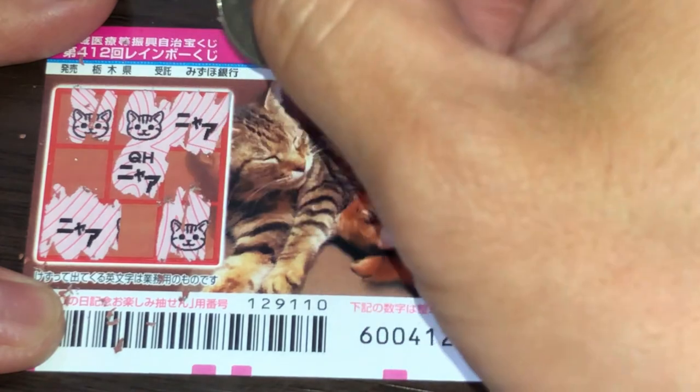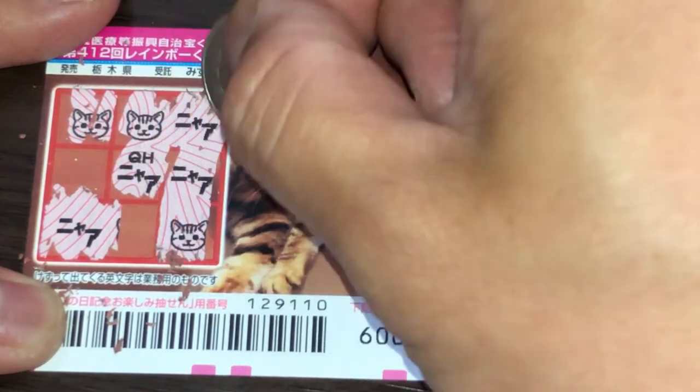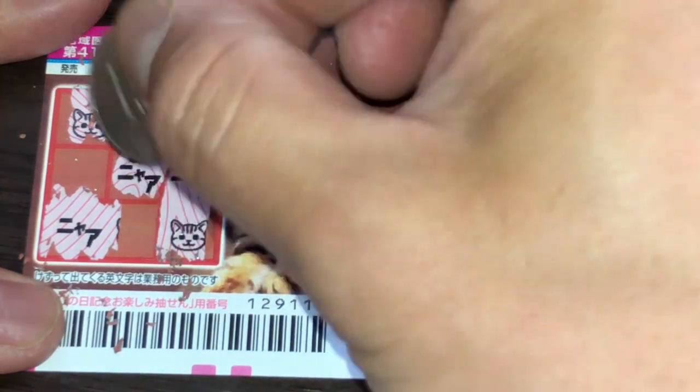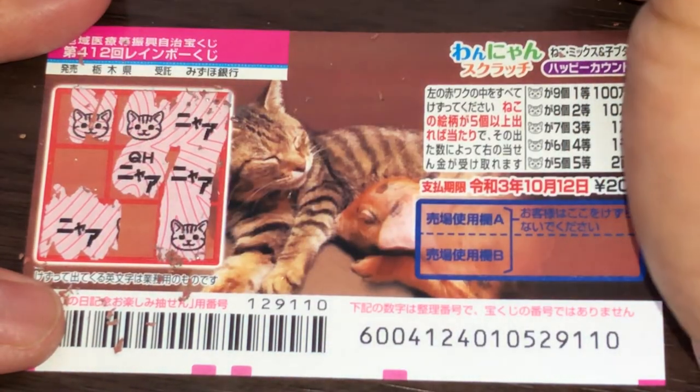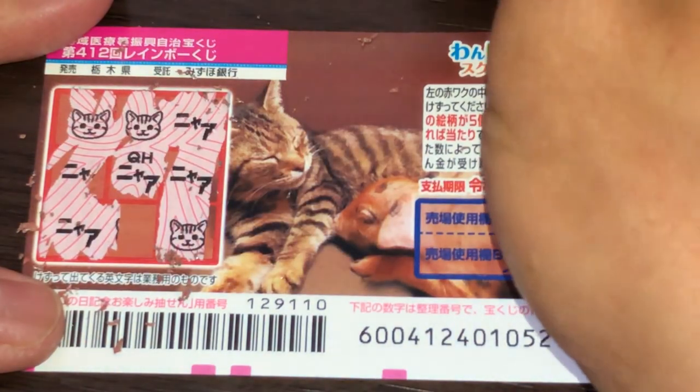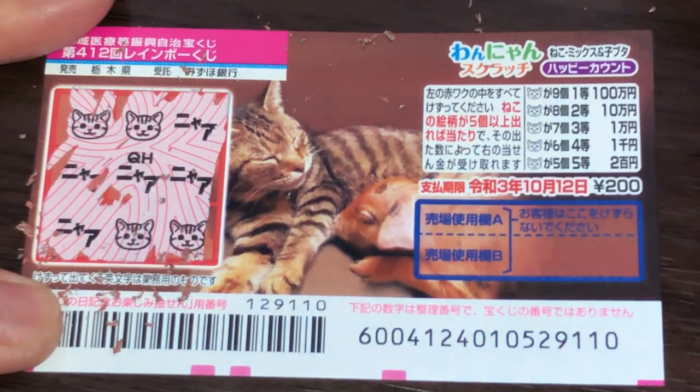One, two, three — three cat heads. Oh no, this is not looking good. There are four Nyaas and three cat heads. These last two have to be cat heads in order to win. Nope, I lost. One, two, three, four — one, two, three, four, five. Only four cat heads.